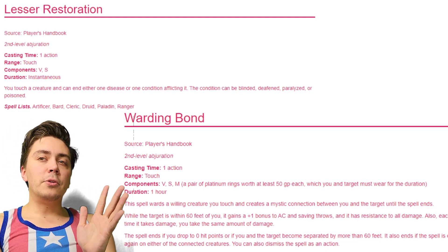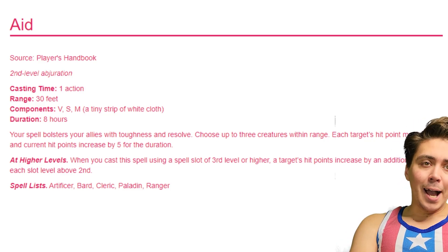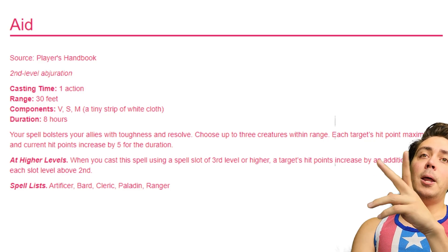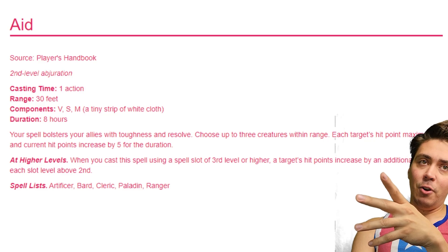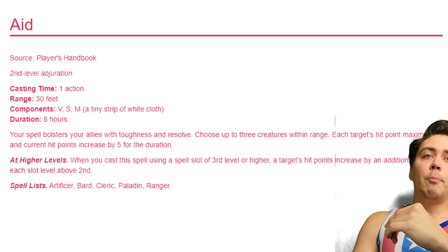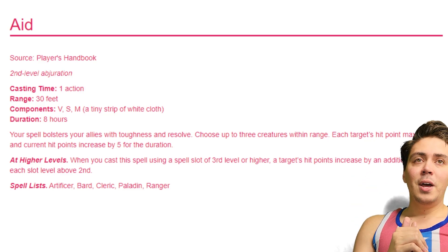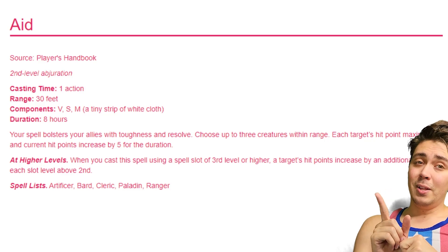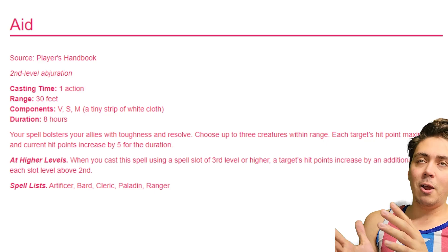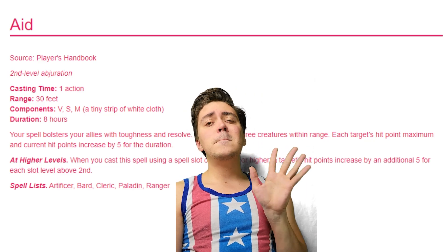We also get domain spells — Warding Bond and Aid. Aid is effectively a Cleric tax and a phenomenal second level spell. It's non-concentration, lasts 8 hours, and grants an additional 5 hit points to the maximum and current HP of up to 3 creatures — effectively reviving 3 downed allies right there with 5 HP each. Upcasting gives 5 more HP per level. It's another reason why Peace Cleric is busted, and we get it for free. At Cleric level 4, total level 7, we finally get our first ASI or feat. We're taking the Chef feat for some flavor — it gives a plus 1 to a stat, proficiency with Cook's Utensils, lets you cook special food during short rests for bonus HP, and gives temp HP to everybody after a long rest.